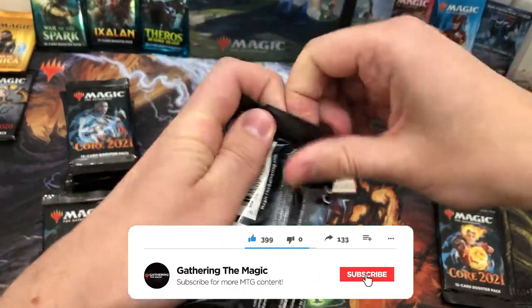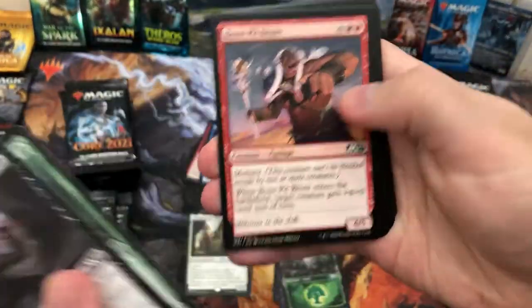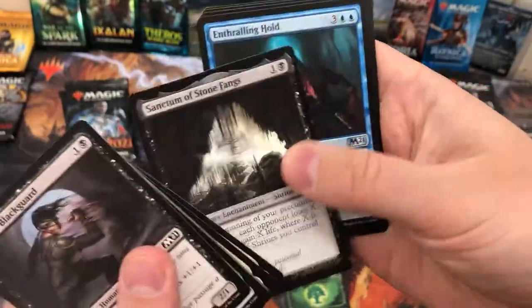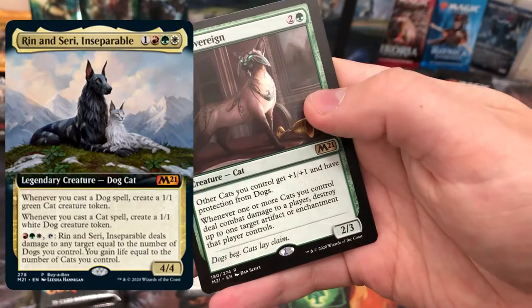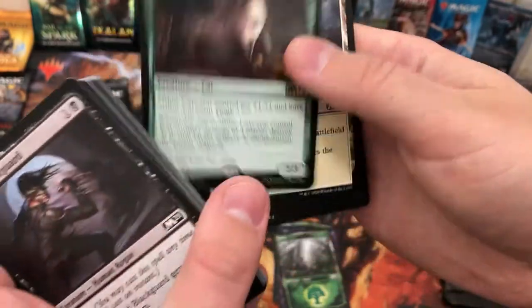Triple Snout — great card. Sanctum of the Stone Fangs and Vito, Line Sovereign — very cool card, could go well with Rin and Seri. The cats get worn and have protection from dogs — very nice.